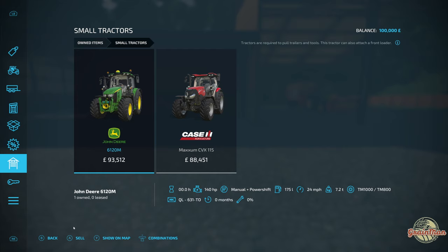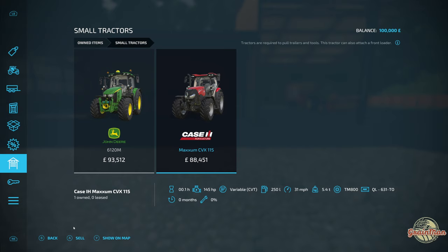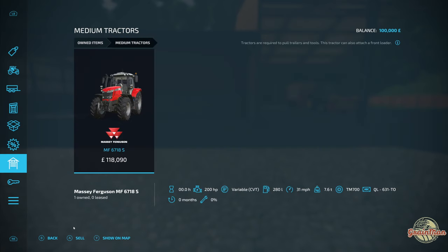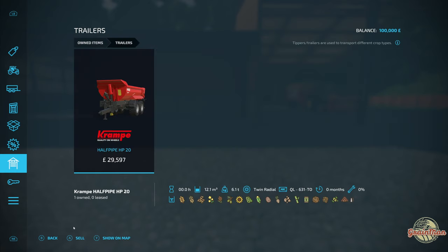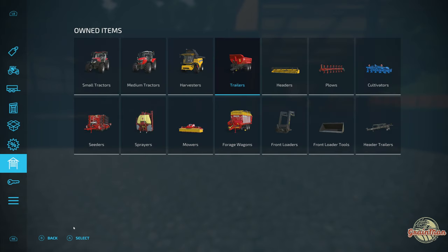We get two small tractors: the John Deere 6120M at 140 horsepower, and the Case Maxim CVX115 with 145 horsepower - it's nice to see a Case tractor in starting equipment. We also get a Massey Ferguson MS6718S 200 horsepower medium tractor. We also get a nice New Holland CH7.70 combine harvester which has got a 9,300 litre hopper. I'm a big fan of that combine personally and it's nice to see it in the starting equipment.